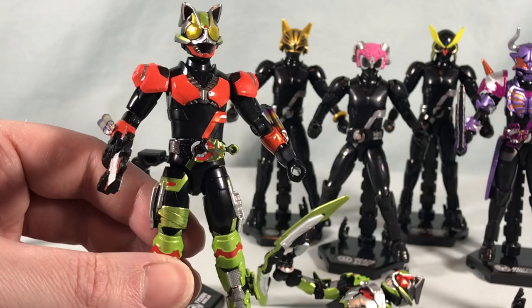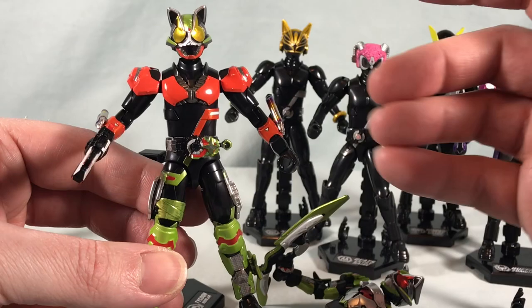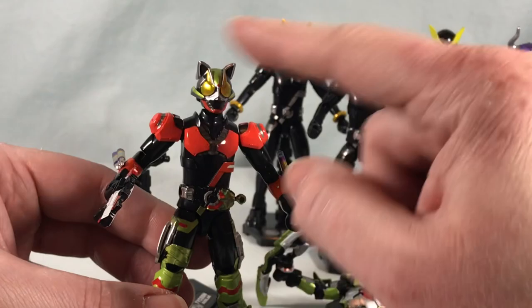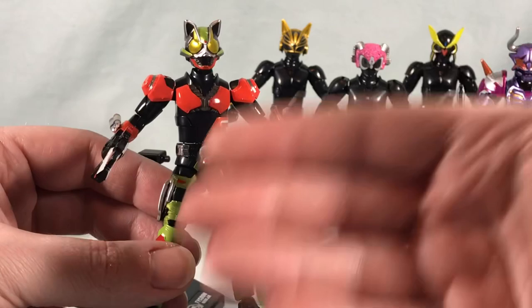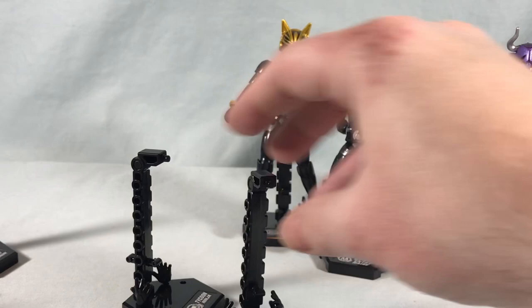I don't know if they're planning on giving us crazy combinations for everything. I would honestly love some kind of accessory box — or maybe even as a Premium Bandai thing — giving us a ton of extra belt options, a bunch of blank ones, a bunch of combinations, a bunch of extra heads. So that way I can have a head with every correct set of eyes just at the ready, so I can make all the combinations I want. But it would be something like this — I like that. I'm going to put this off to the side and put this all back together later.